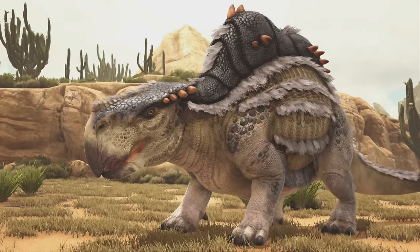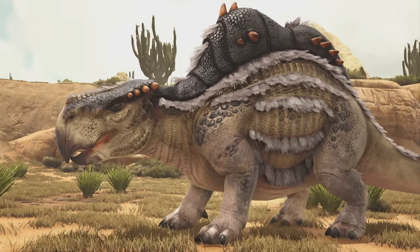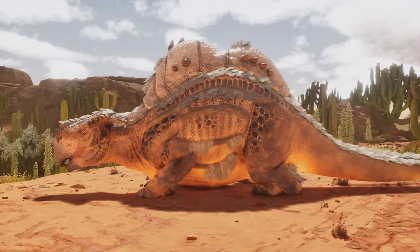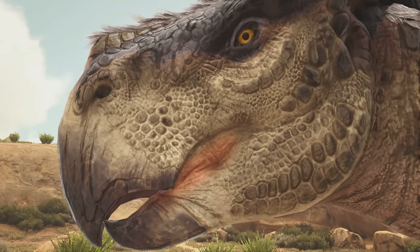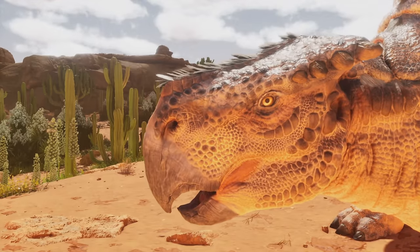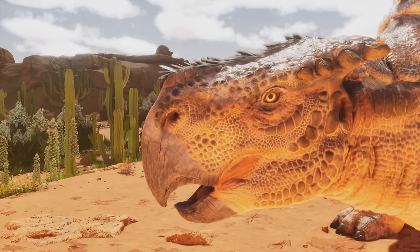After that, we have the Morellatops. This is one of the best starter creatures in the game for Scorched Earth, and it's had a bit of an upgrade. The thing is, it's kind of glitched with its legs — it's really low to the ground. I'm not sure if they're going to fix that or if it's intentional, because it looks really weird when it walks. But we got some close-ups here, and as you can see, it does look pretty good. The details are quite good.